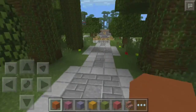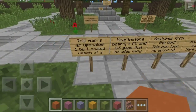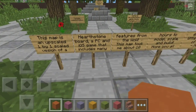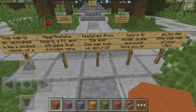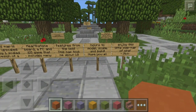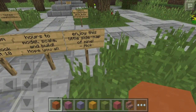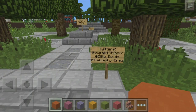Let's begin. I'm just going to fly because I have flying powers. This map is a one-by-one scale upscaled version of a Hearthstone board — a PC and iOS game that includes many features from the World of Warcraft. This map took the builder about 10 hours to model, scale, and build. Hope you all enjoy this little side map of mine, Nick.